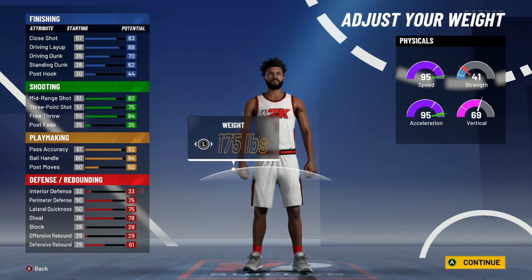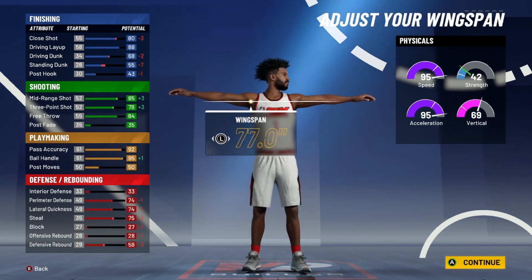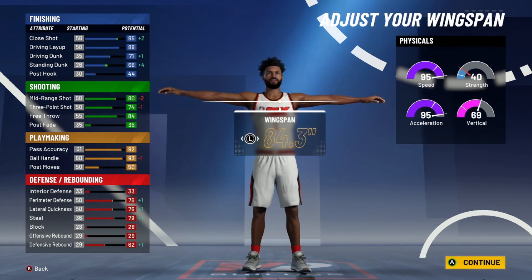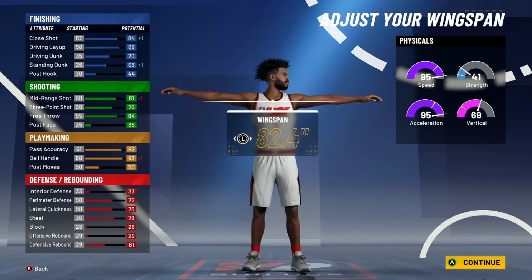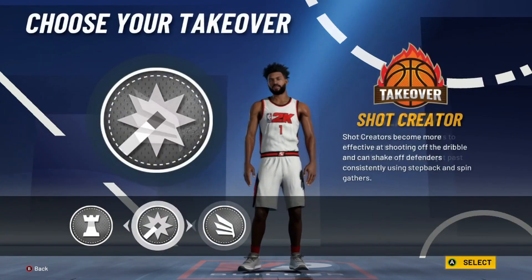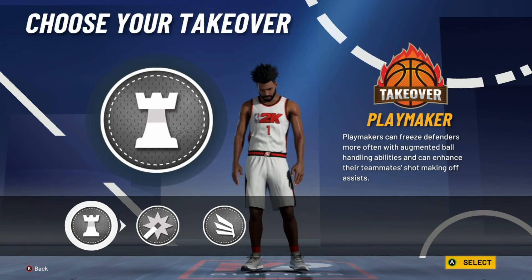Now this is where I might lose some people, but hold on: make him six-five and minimize the weight, and that speed is right back with more acceleration. You have a 70 driving dunk and that's usually what the threshold is for certain dunk packages, so it's clutch. Depending on if you're a shooter or not you might want to adjust, but personally I'm keeping it at 81.5 and going straight into it.